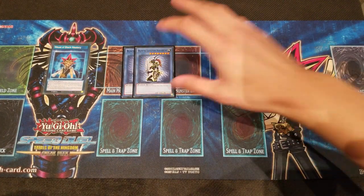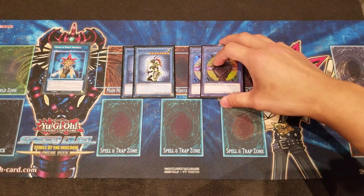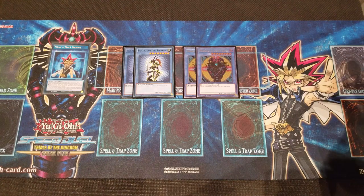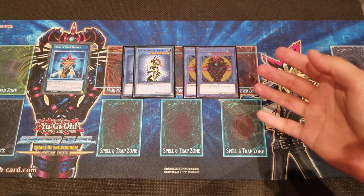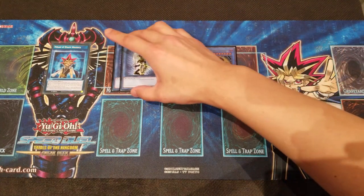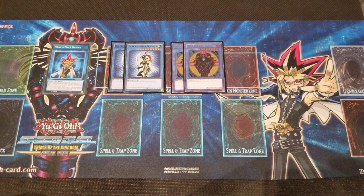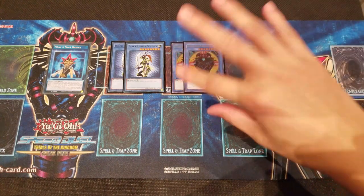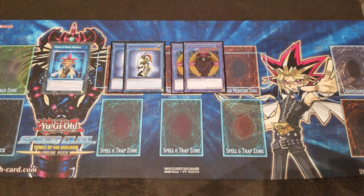Moving into our boss monsters, we are playing two Black Luster Soldiers and two Magician of Black Chaos. I do have a preference for Black Luster Soldier simply because it has higher attack, but 2800 for Magician of Black Chaos is still really good, and that ultra rare just looks fantastic. I hope Black Luster Soldier gets an ultra rare in upcoming tournament packs. It's important to play a balance of both to really utilize each part of the skill — the versatility of playing both lets you play around many different scenarios.